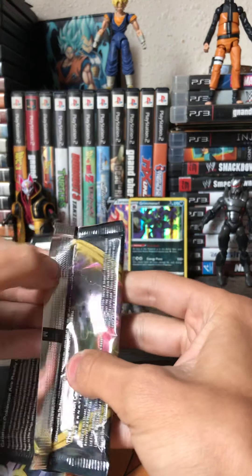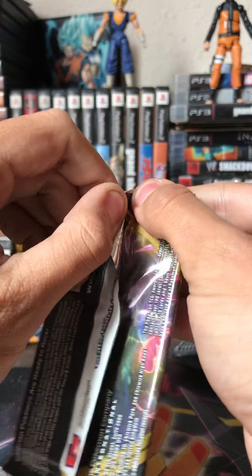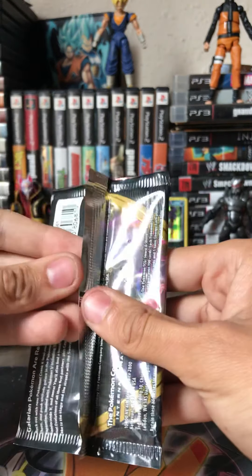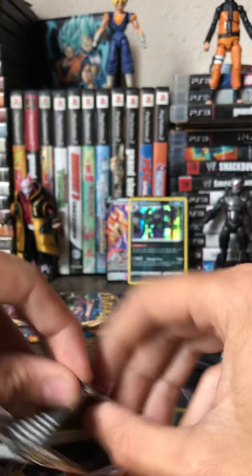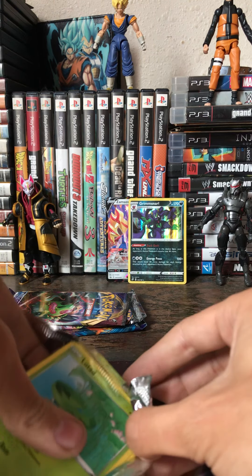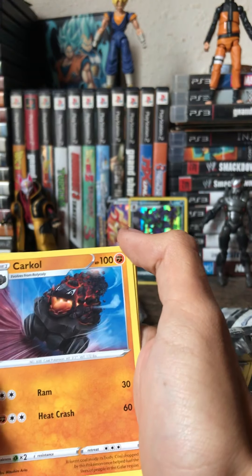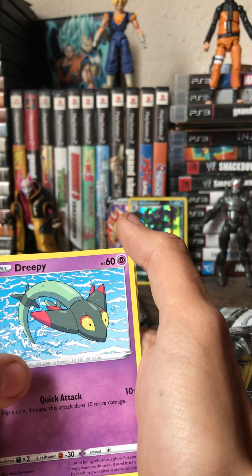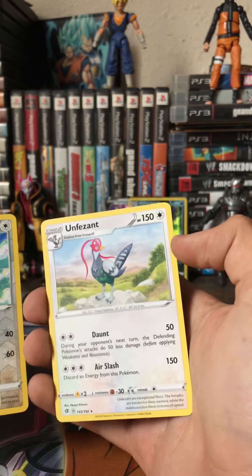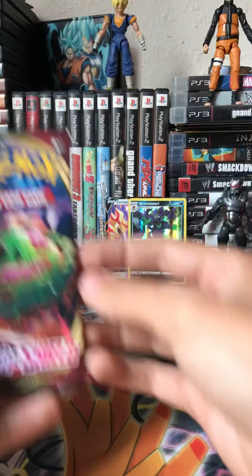We got another Rebel Clash and then we're on to Sword and Shield base set. I didn't even feel like Sun and Moon was out that long — I was kind of away for a while having to handle my own business. Code card: one, two, three, four. We got a Fighting Energy to start, a Hatenna, a Rookidee, a Feware, a Litten, a Clefairy, a Voltorb, a Growlithe, a Drizzile, a Tranquill, and an Unfezant — there's her evolution. We got a non-hollow rare now in Sword and Shield base set.